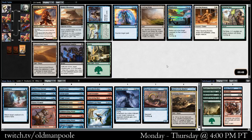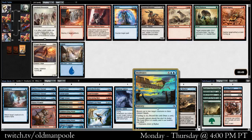Sunscorch Desert, Evolving Wilds — I don't have anything that works with the Evolving Wilds right now. I guess we take Floodwaters; it's fine, playable. I don't love Cancel if we've got Countervailing Winds as well, but this is a unique effect.